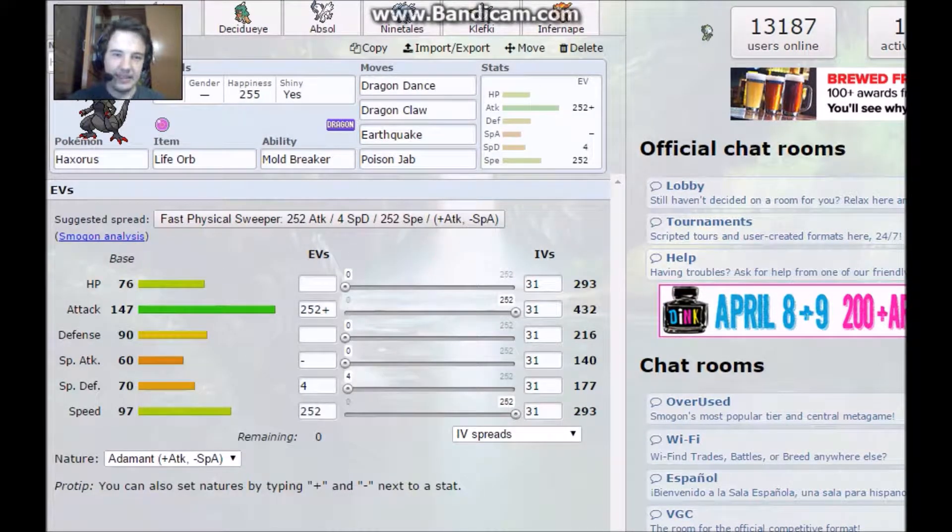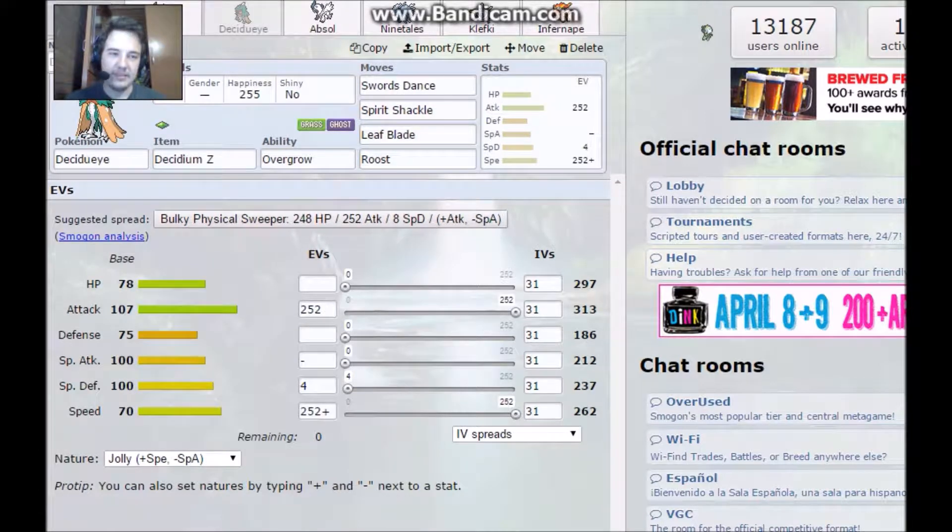I have a Haxorus, an Adamant Haxorus, with the Life Orb Moldbreaker ability. And it has Dragon Dance, Dragon Claw, Earthquake, and Poison Jab.